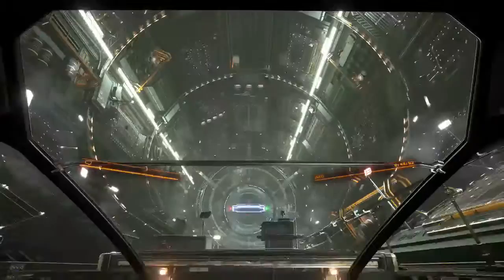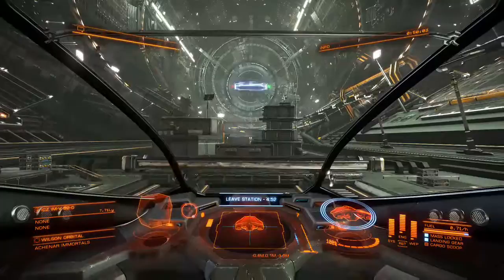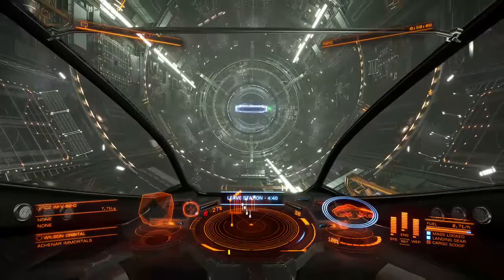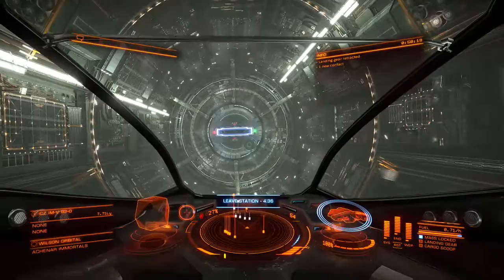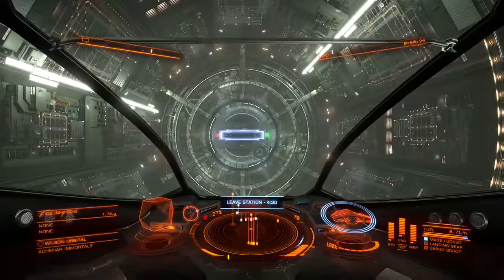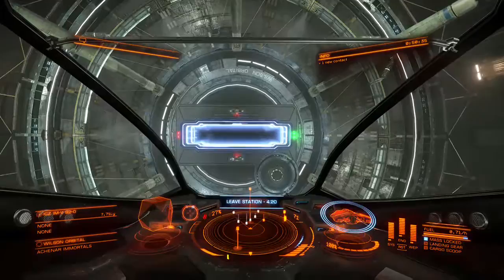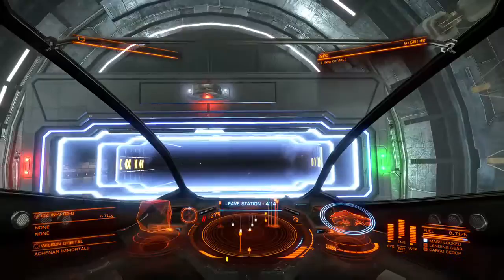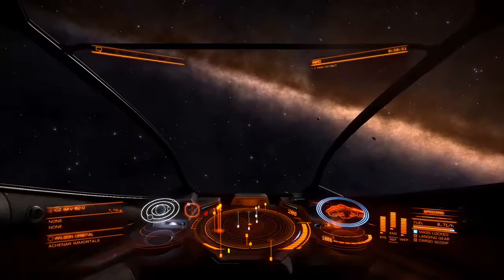The design of the space station tells me that the developers have all read Rendezvous with Rama by Arthur C. Clarke. And if you haven't read that book, go read it — it is the best hard science fiction book you will ever read. Hard science fiction is a type of science fiction where everything is scientifically possible, or just on the realm of possibility. So Star Wars is really a fantasy movie — it's fantasy with science fiction elements. Hard science fiction is very accurate; it can be a little dry, but it's wonderful.